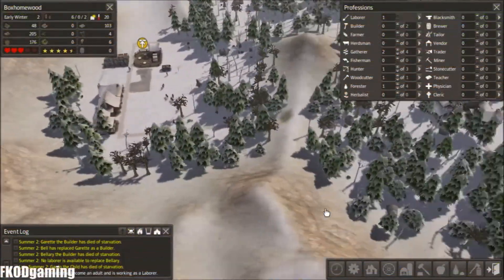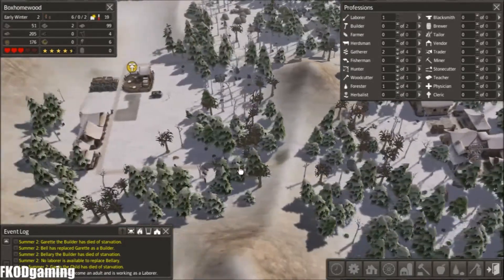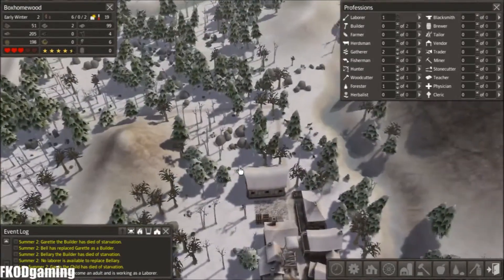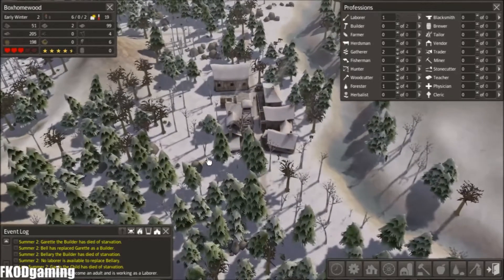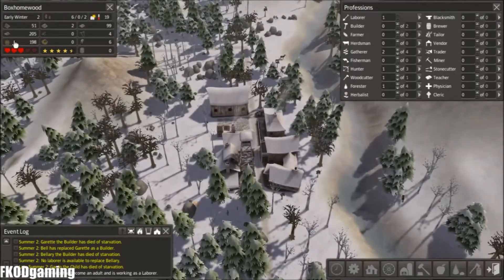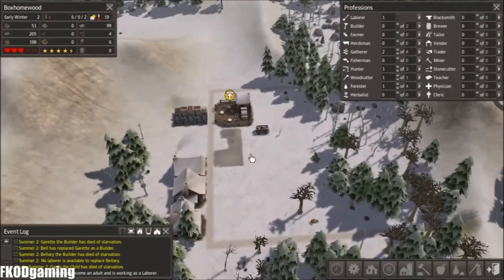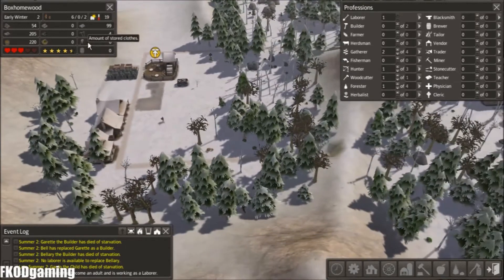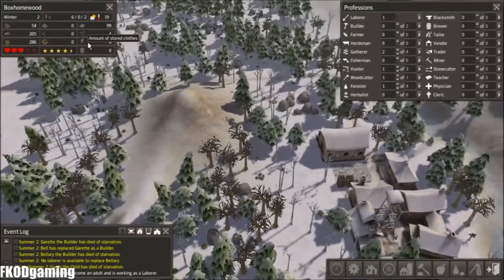Hello there, and welcome back to another episode of Let's Play Vanished on Hard Mode. We have had a pretty hard first year. We're in early winter of year two right now, so hopefully we have enough food and wood to make it through, which it looks like we probably should. The people are not healthy, but they're happy — at least they've got their happiness.